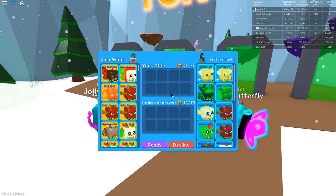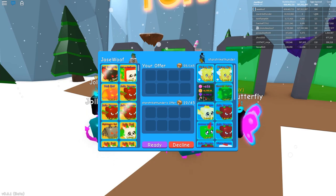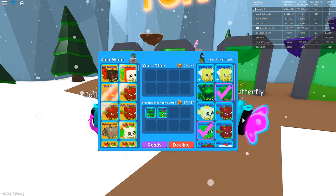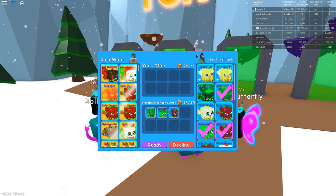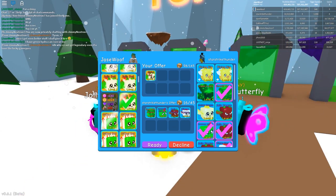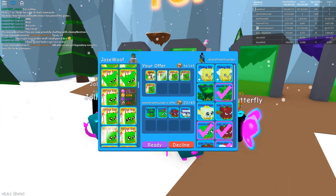Let's trade with this guy, Star Striker Dude. He's got a Green Hydro — oh, he's got that Legendary one. That's crazy. He must have been really lucky to get that. He's opened up a thousand eggs. I guess it takes a thousand eggs to get a Legendary.